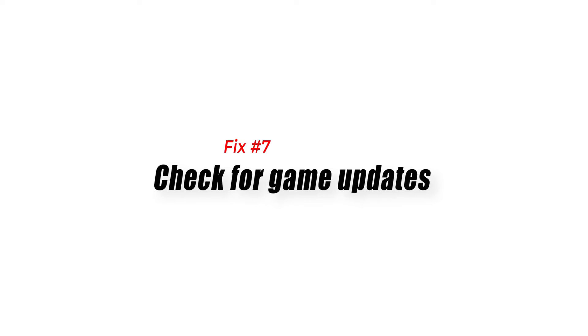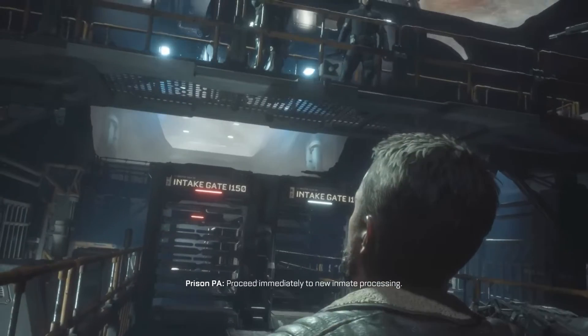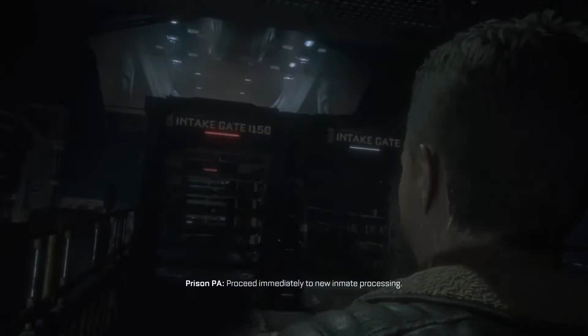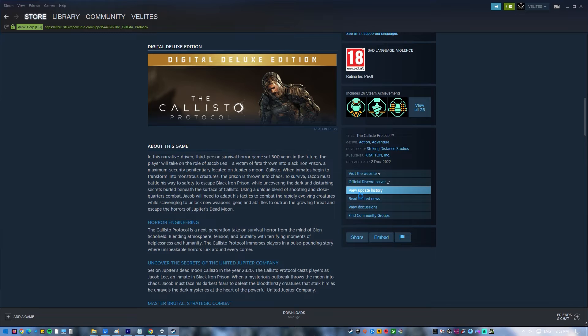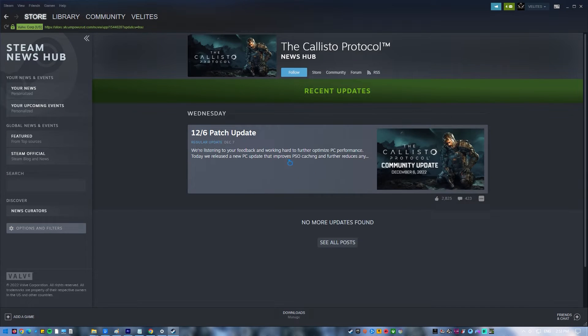Fix number seven: check for game updates. If you mainly play offline and don't update games often, now is the time to check if Callisto Protocol has a pending update. New games may come with bugs, and the first few weeks or months may bring improvements and patches. Keeping the game updated is one of the most effective ways to deal with crashes and performance issues.